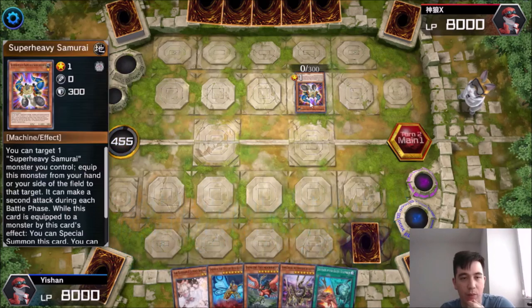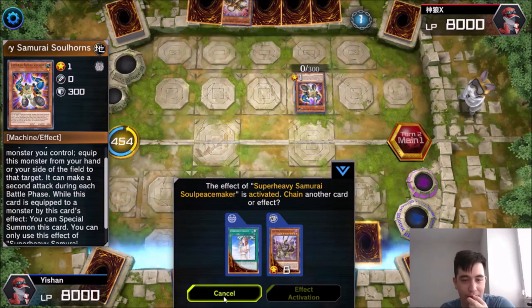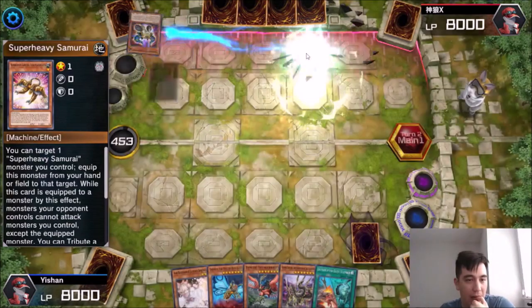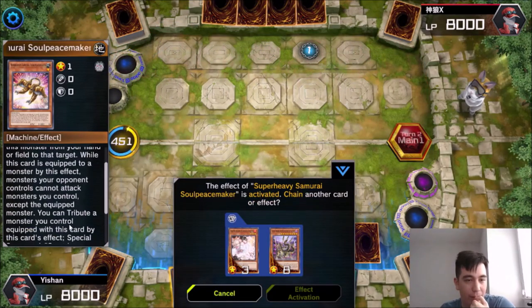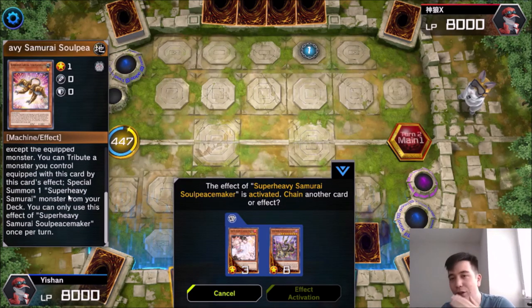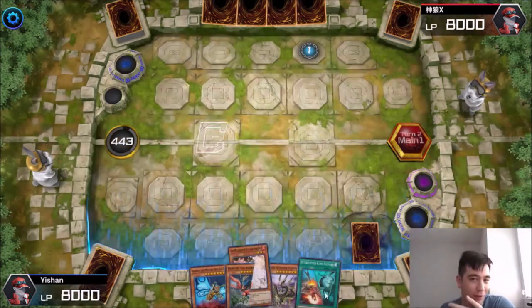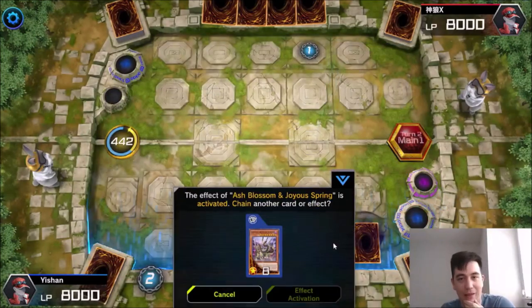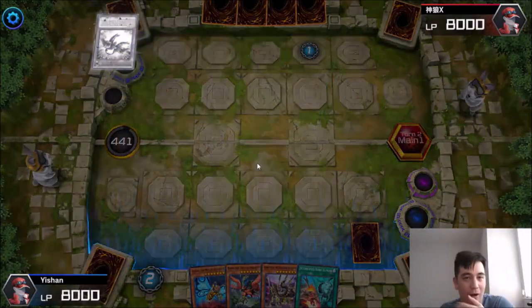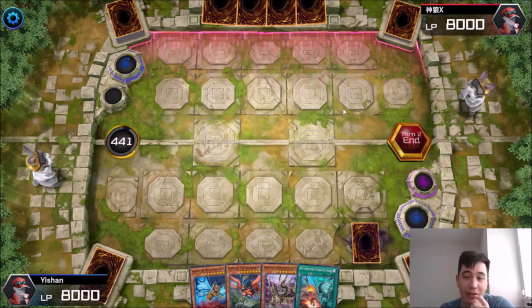He is playing Super Heavy Samurai — I don't totally know what this deck does, but he's summoning a bunch of Super Heavy Samurai monsters. He's going to tribute the monster equipped to special summon one Super Heavy Samurai from his deck. Guys, that's the time to use Ash Blossom — whenever your opponent wants to summon something from the deck, that is really, really strong. So we're just going to Ash Blossom that. He actually just passes, so we don't need to use the Gizmec right now — I want to keep it in my hand in case it gets discarded off Danger Thunderbird, which would be much, much better.